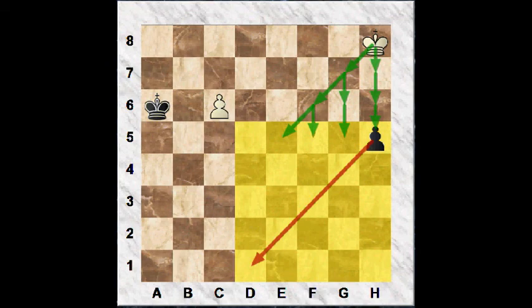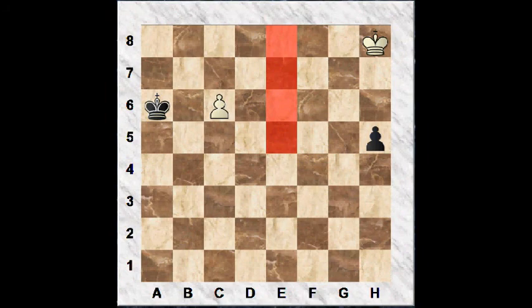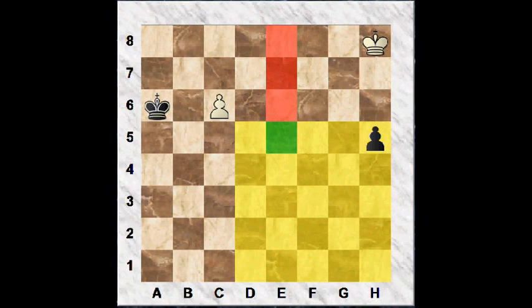In order to reach the square of the black h-pawn, he has to play either king g7 or king h7 on the first move. His other option is to reach the squares e5, e6, e7, and e8 — if the white king advances to these squares, he can forcibly promote his own pawn. In order to reach these squares, he has to play either king g7 or king g8 on the first move, and then he can reach the squares in free tempi. White's target squares are all the colored squares: the yellow squares to capture the black h-pawn, the red squares to promote his own pawn, and the green square is both a red and yellow square. So white's two first moves are clear: he has to play king g7 and king f6, regardless of what black plays.